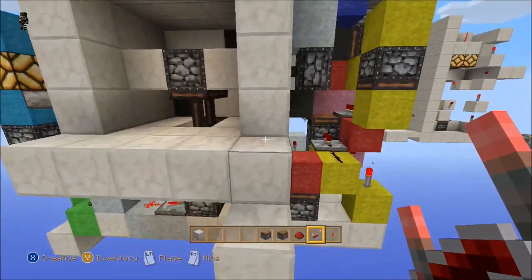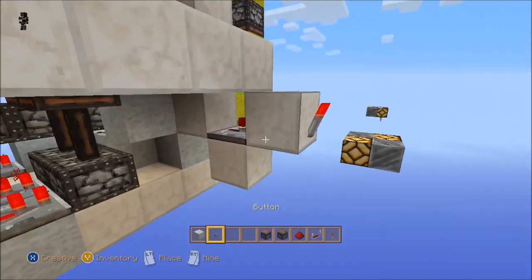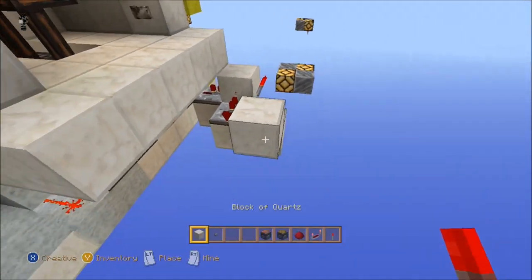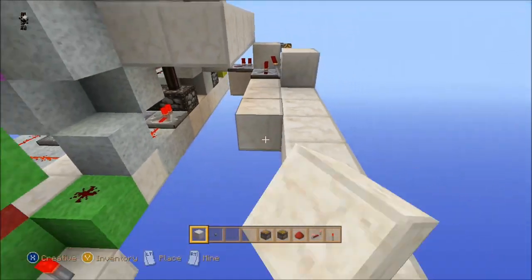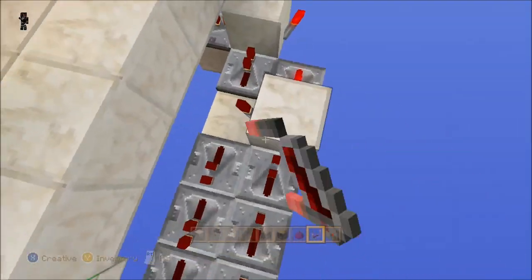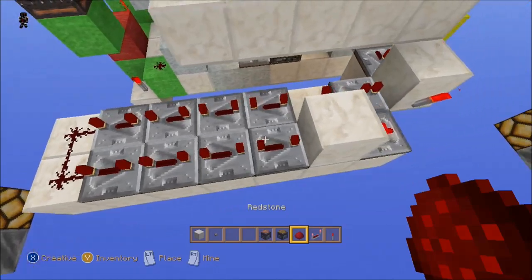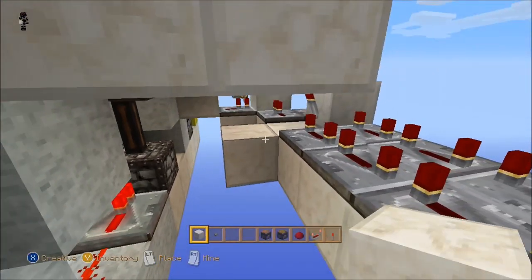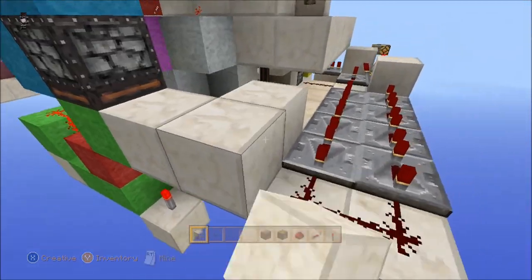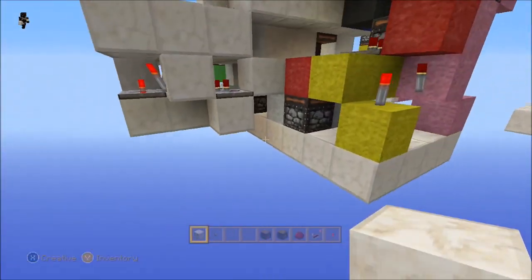A repeater coming off of that redstone — if I hit a button it's going to send power down there. Put a torch here, with a repeater facing into that block, a repeater facing this way, put a torch on it, then drag this out with as many repeaters as you think necessary — I'll go eight. Put them all on full delay, and two dusts right there. Then lead that redstone from that torch into this block. The coolest thing about it is that it's completely sealed — it fits right underneath and stays within the size of the structure, giving you an on and off.